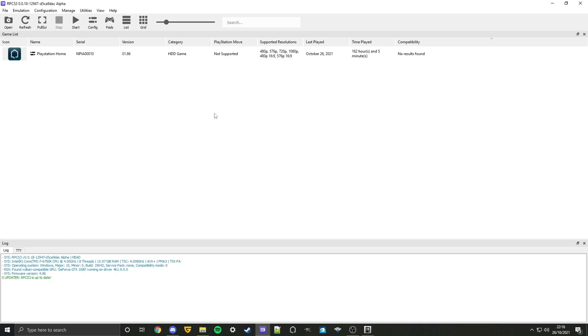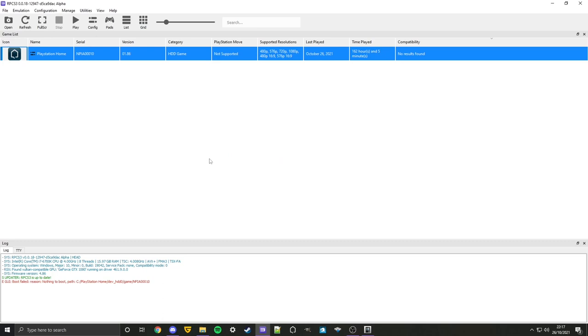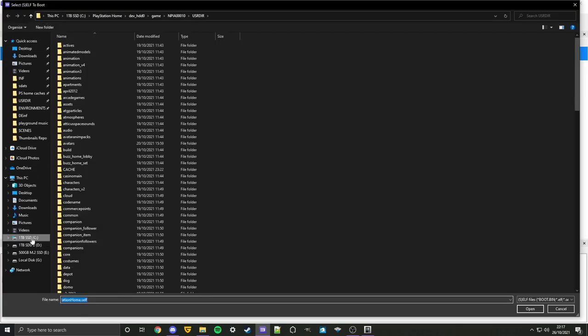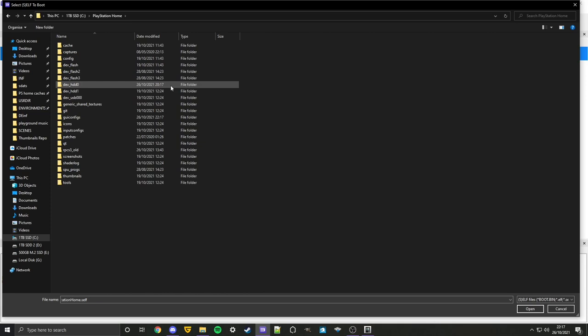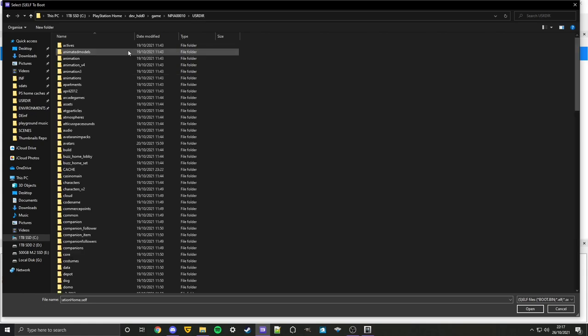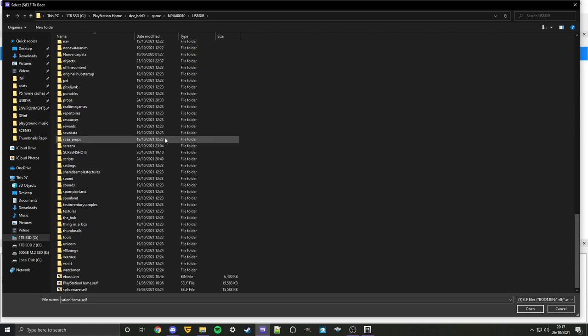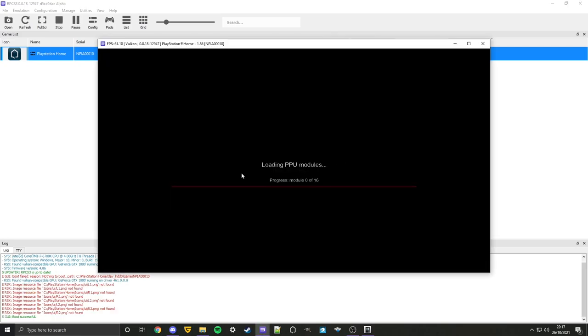Unfortunately, you can no longer double-click on PS Home to launch it. But there's a very easy solution. For those who've seen my tutorial on how to change your name on PlayStation Home, you already know this. What you do is go to File > Boot SELF/ELF, then navigate to wherever you store your PlayStation Home build. For me it's on the C drive: PlayStation Home > dev_hdd0 > game > NPUA00010 > USRDIR, then scroll down until you find PlayStation Home.self, double-click it, and PlayStation Home will automatically boot up.